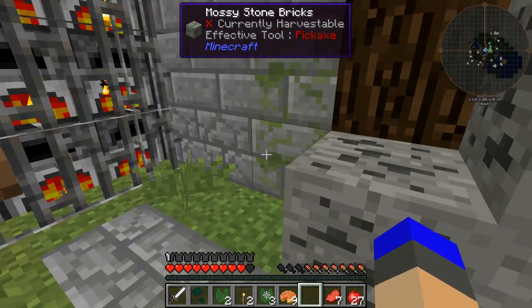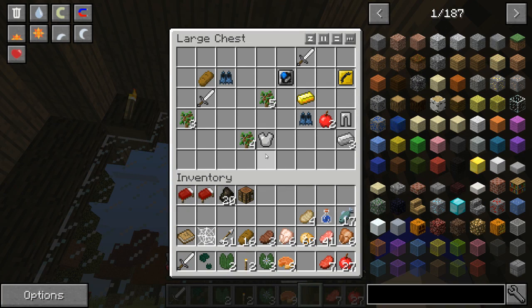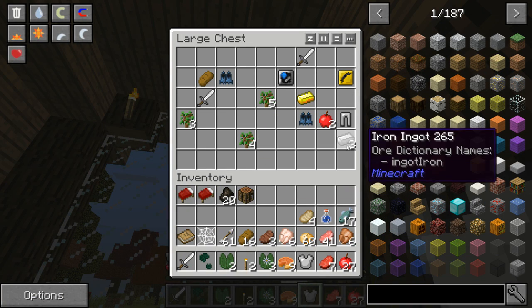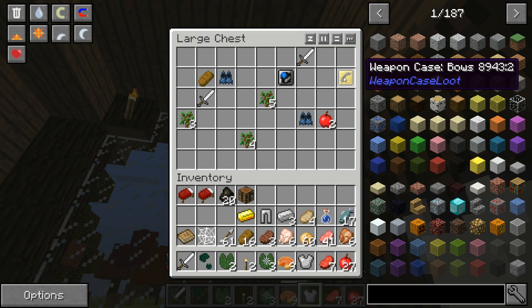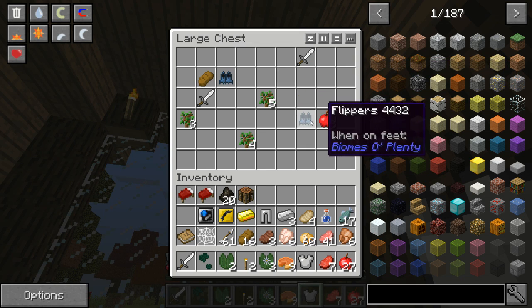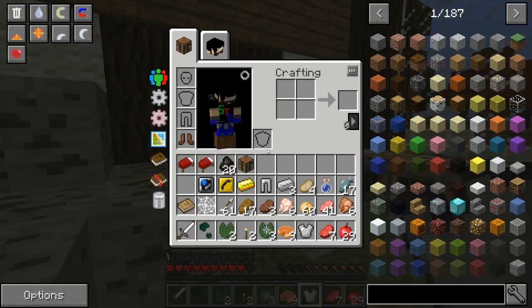So I'm currently exploring the village a little bit more, and I found this chest — look at this! Iron stuff. We've got a weapon case loot item. I have no idea what that is. What is weapon case loot? Do I open it or something?